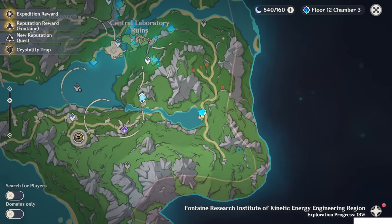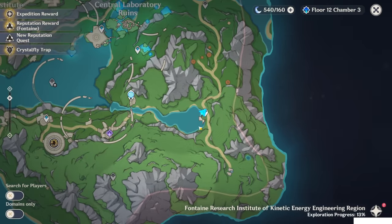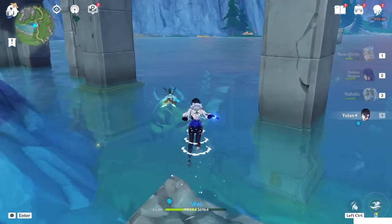To get this world request you have to teleport to this teleport waypoint and go inside the water. Around here you will find a cave. Let's go inside the water first.